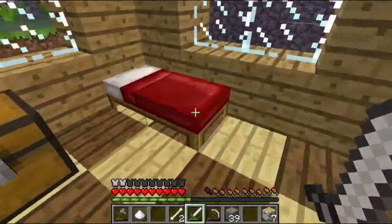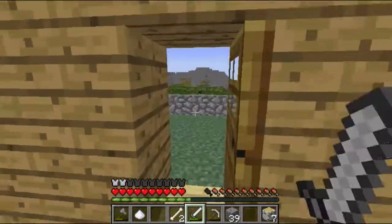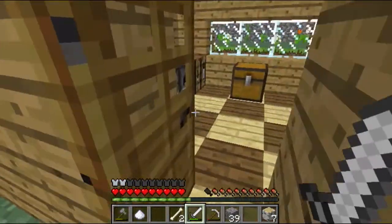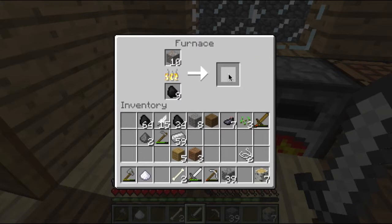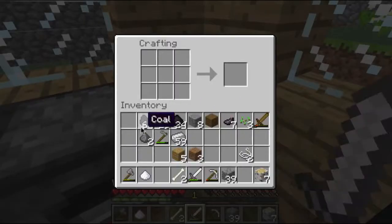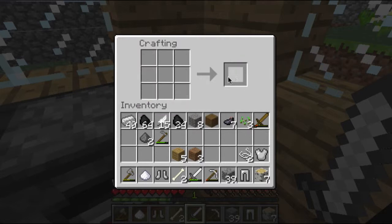We're just going to quickly sleep here and skip over this. All right guys, it's daytime. There weren't very many comments in the comment section on what we should be building. I think this is all iron in here so we'll take all that and make ourselves some iron armor. We'll start with the pants, the boots — there's one, there's two — and we're going to make ourselves a nice iron chest plate right here and an iron bucket.